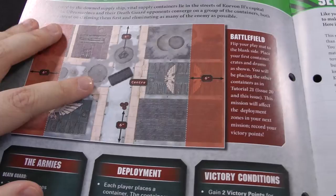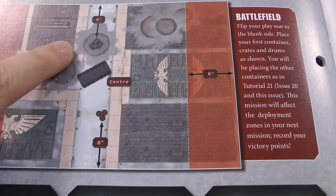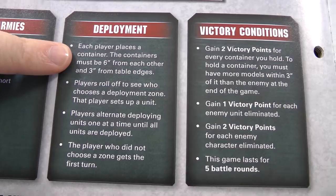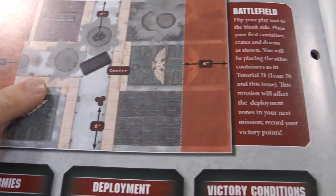A bit like the mission in issue 20, we're going to place the terrain ourselves. There's some pre-placed terrain - the big cargo container, the drums, and the cargo crates - and then we have to place the rest around them. We each place a container; it must be six inches away from another container and at least three inches from a table edge. Then we roll off to see who chooses their deployment zone, which is six inches either end. This takes place on the blank side of the board, so none of the new terrain will be on it.